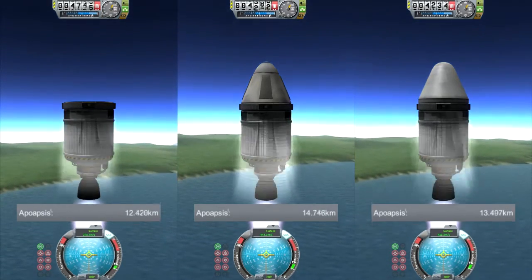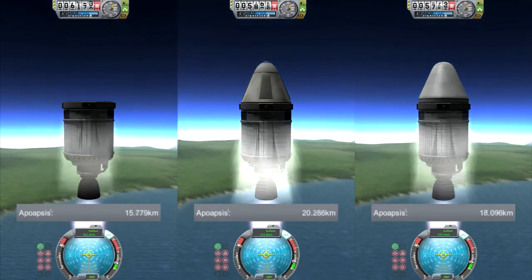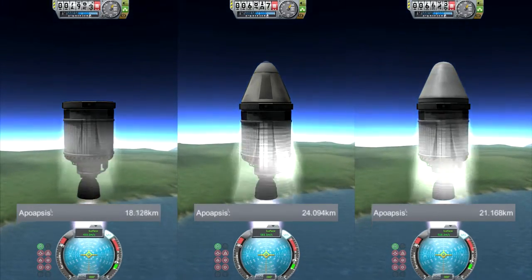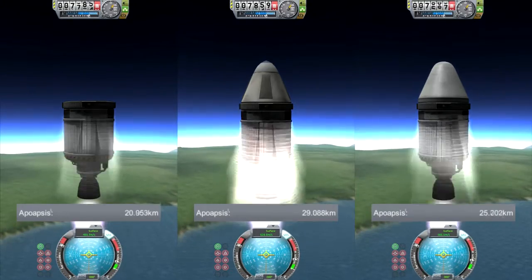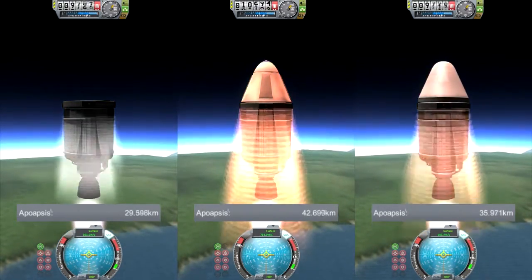As usual, let's start with some basic nose cones. These have been available over many versions now. The high-speed air effect is relatively new, so it doesn't appear in the previous videos. The rockets are way too fast, but it makes a nice effect.